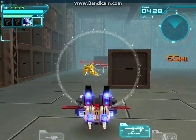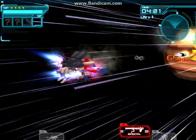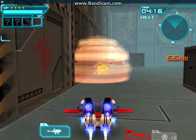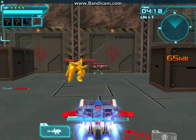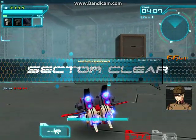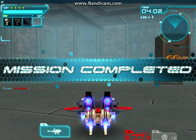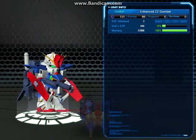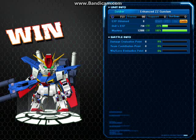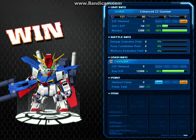And then it has a range special in G Fortress mode too. Why? So yeah — enhanced Double Zeta. It's just not that good a unit. I'll be glad when this thing is gone; I'll sacrifice it to the blueprint gods for the F91, I think. Enhanced Double Zeta — it's a bit weird.